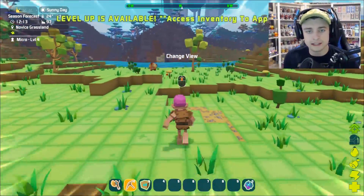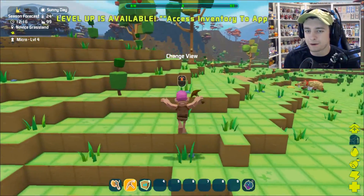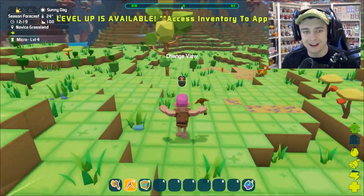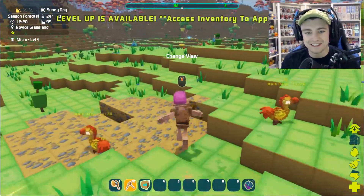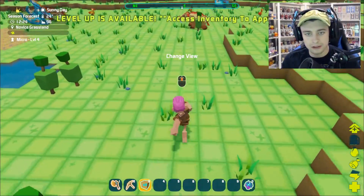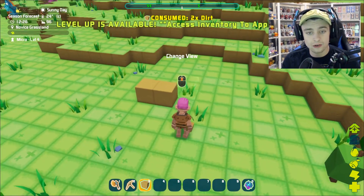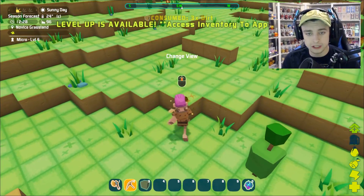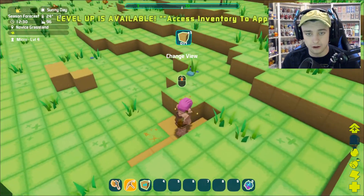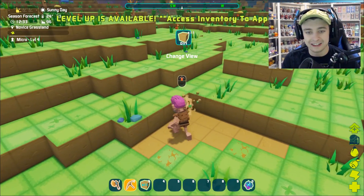I can look in my inventory — doesn't look like we can craft anything else. I really want to find out how to build. After this first episode I'm going to look up and do some research and play this off camera and figure out everything we're supposed to do, because I just feel so lost. What is this? Can we build with this if we place it? Oh, we can build with this! Oh look, we can make a dirt house! I'm just going to collect a whole bunch of dirt and we're going to build our first dirt house, so that when it eventually becomes nighttime we don't instantly die.